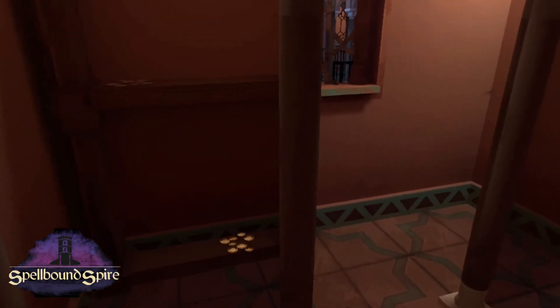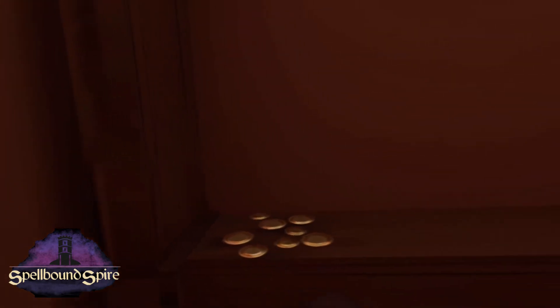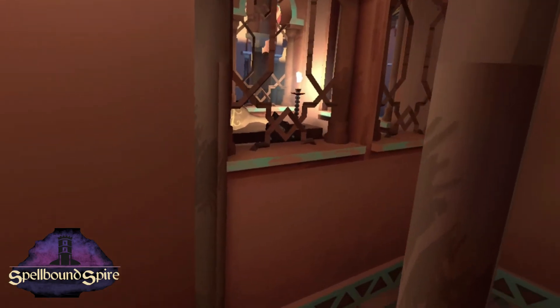The first time I played this part I spent way too much time in this room. You can go to the left, but you can't pick anything up, so that leads nowhere. You want to go in the middle — go in the middle and look to the right, not to the left. There's another hallway. I spent way too much time in this room the first time, so don't be like me. Just go through the middle and go to the right, and then we're in another room.